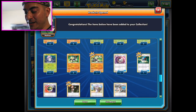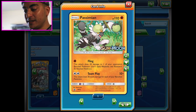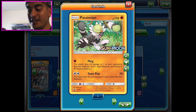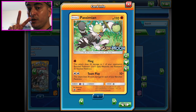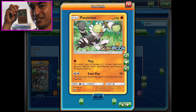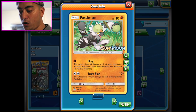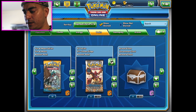There they are - the evolution mods - and I got a Passimian! There it is, my Sun and Moon promo staff card, Passimian. And speaking of Passimian, I actually got another pre-release kit, so I got two. I went to two pre-releases and I got this Passimian, just like the one I just opened here on the Sun and Moon TCG.